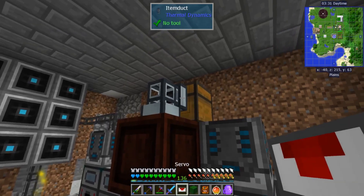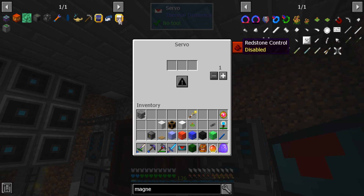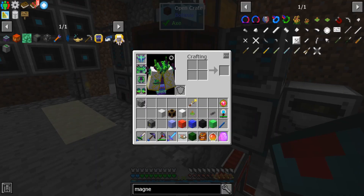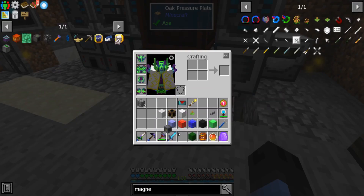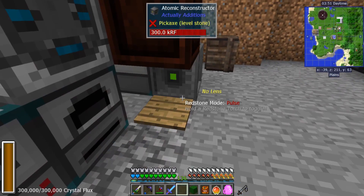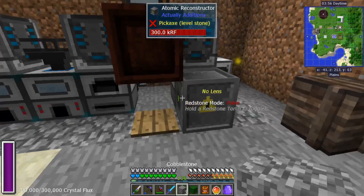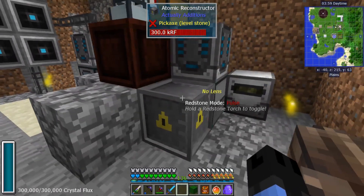We're going to put a servo on it. Drop the stack size down to one, and you can set it to ignored if it does too many items at a time and gets clogged up. Under the open crate is going to be the pressure plate, and the reconstructor will be facing the pressure plate. The other three faces I'm just going to block in so the item doesn't go flying randomly.